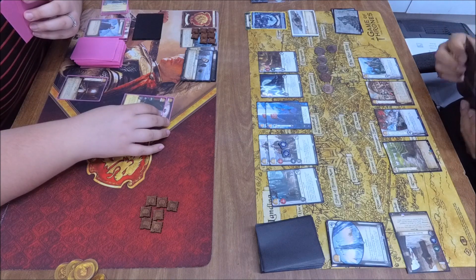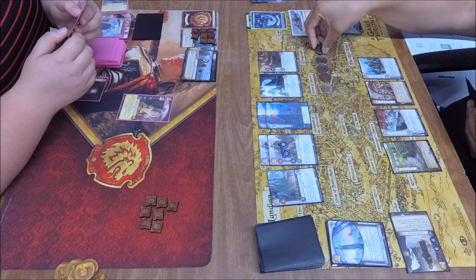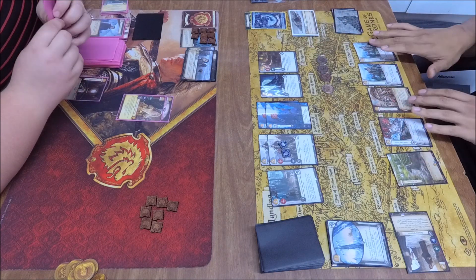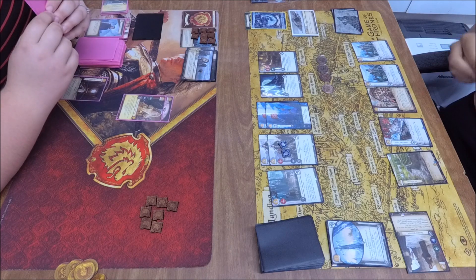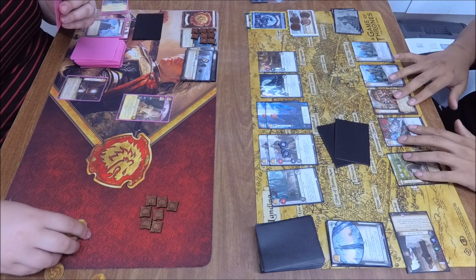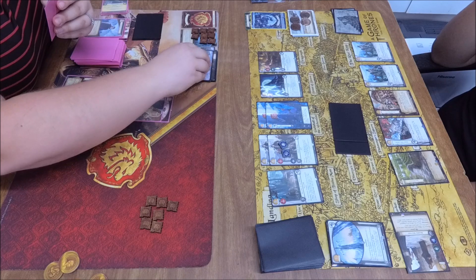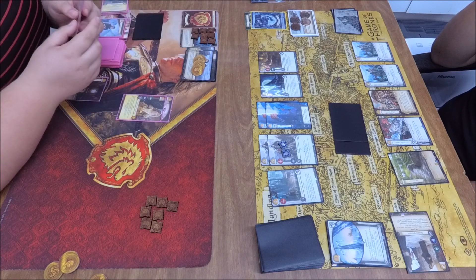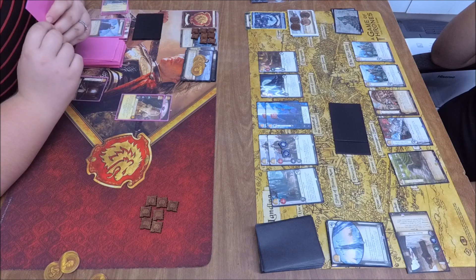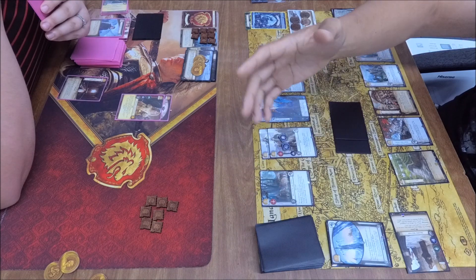Even those Heads on Spikes triggers would have all been power on Cersei at some point, assuming she didn't have a Milk on her. That could have been the difference to close it out for the Lannister player, but without her on the board or even a Tywin with renown — another way to get power — just a little too slow there. Nothing to marshal on the Lannister side, four gold saved on the Stark side.